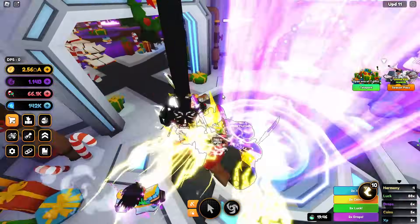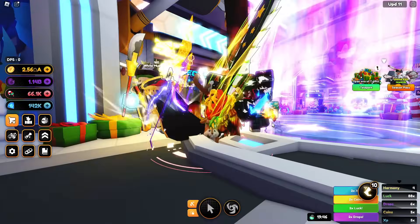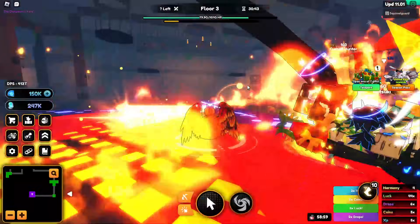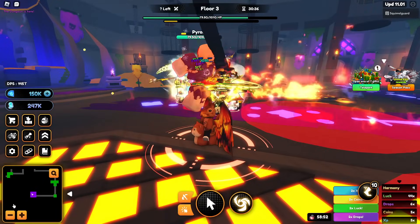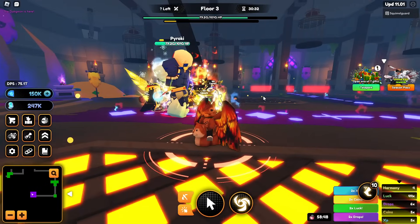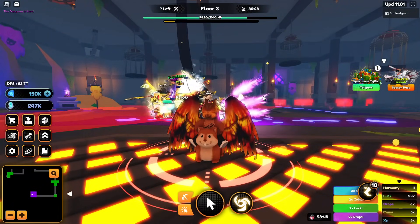Dungeons are something you can go in and complete as you're able to — the enemies get harder and harder as you progress. One important thing: in order to get to the next floors you have to defeat the boss. When you get to the purple room, defeating the boss will allow you in. Floor three boss has 101 quintillion HP — it's a little rough.